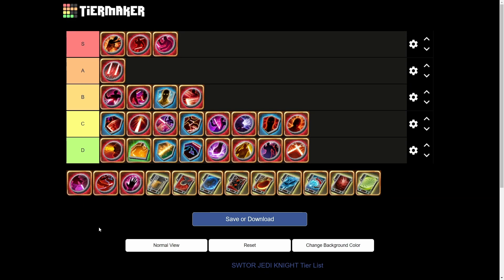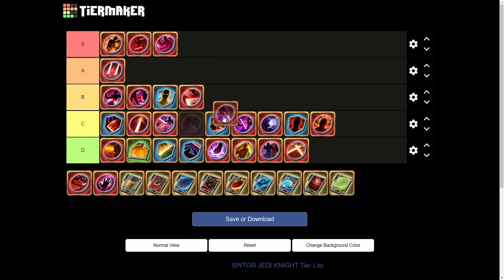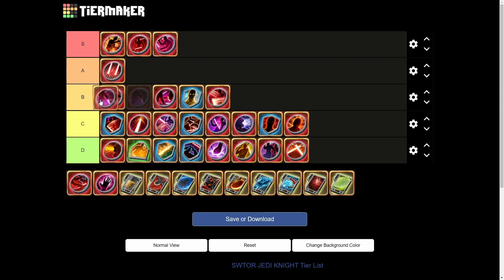Next we have Joiner's Pressure — activating Force Push on a target affected by Force Exhaustion grants Joiner's Pressure, increasing your damage by 20% for 10 seconds. This actually isn't that bad — a straight 20% damage buff is good, it's pretty consistent and easy to pull off. Probably top of B tier.